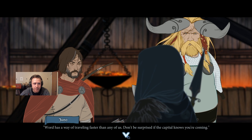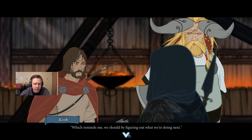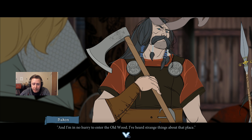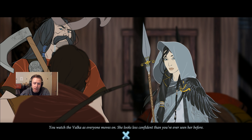Juno walks up to your group unexpectedly. 'Word is a way of traveling faster than any of us. Don't be surprised if the capital knows you're coming. Which reminds me, we should be figuring out what we're doing next.' 'I agree. Unfortunately, all this fighting took a serious toll on the caravan. Lundar, or what's left of it, is defensible and will allow everyone some greatly needed rest.' 'I won't argue with the Valka on that front. And I'm in no hurry to enter the old wood — I've heard strange things about that place.' You watch the Valka as everyone moves on. She looks less confident than you've ever seen her before.